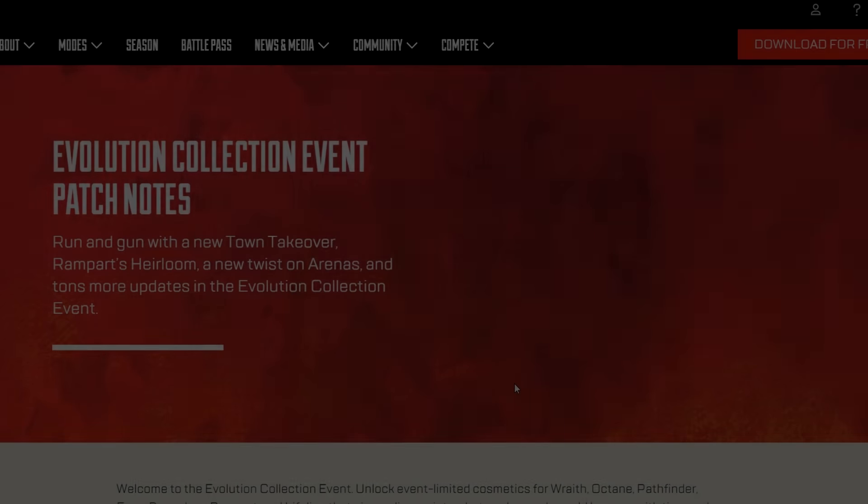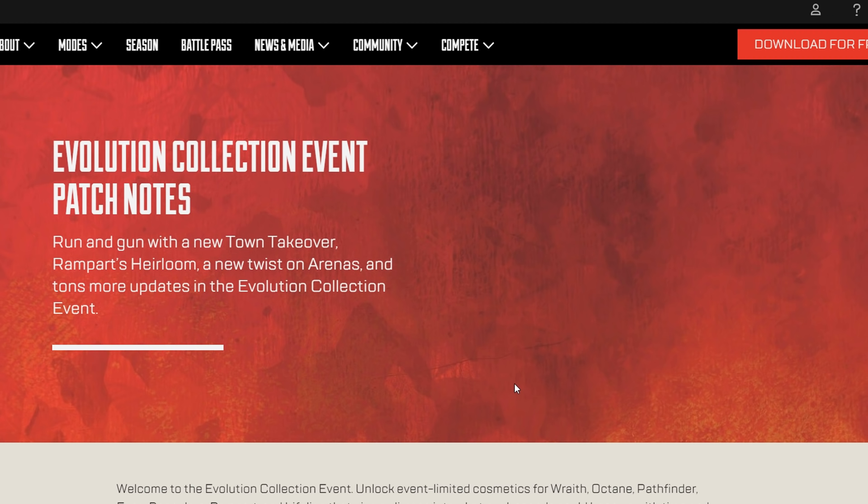Hey everyone, welcome back to the channel. Today we're covering the Evolution Collection Event patch notes. There's a lot to unpack: Revenant and Octane being nerfed, Rampart getting her heirloom, a twist on Arenas, a major Rampart buff, and the developers' discussion about tap strafing adjustments.